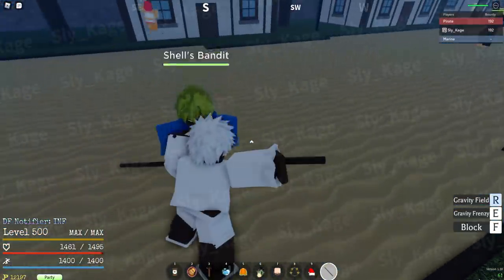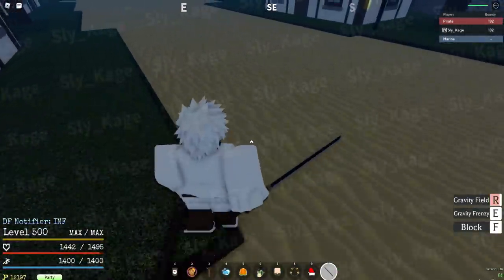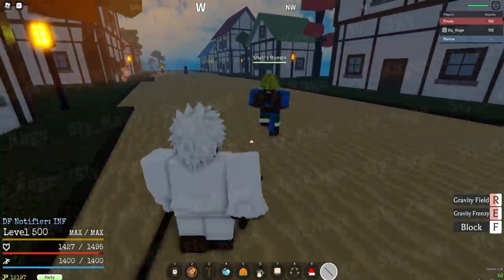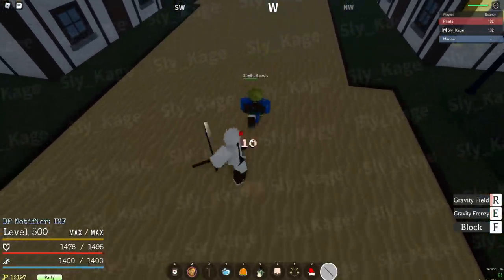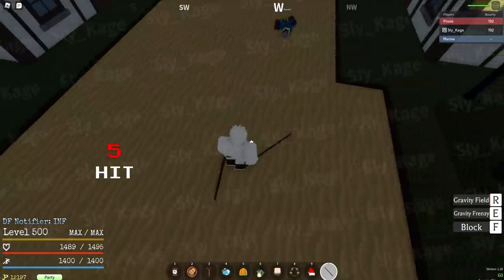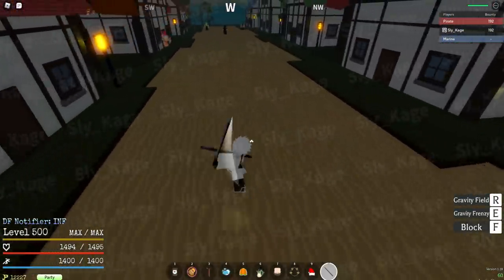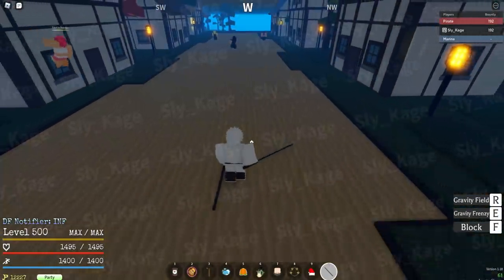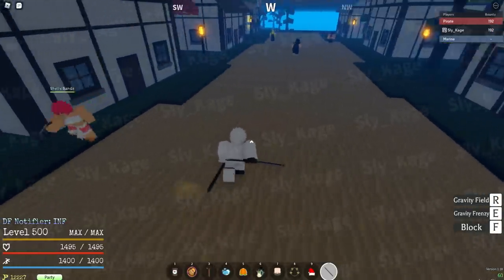Two skills. First skill is Gravity Field — okay, that doesn't have hyper armor. And the second is Gravity Frenzy. Neither of the Gravity Blade moves have hyper armor. This thing's range though — this thing's range is crazy. It has some heavy range on it. I dig it. Plus the attack speed is really good. I'll be going for this for sure, soon as this thing drops in the update. Believe that.